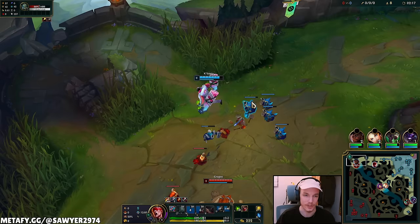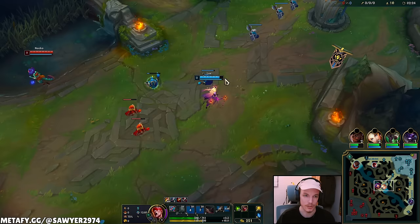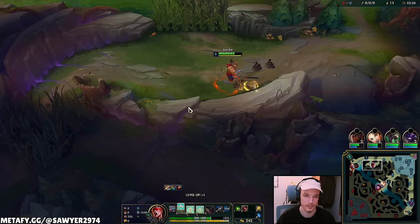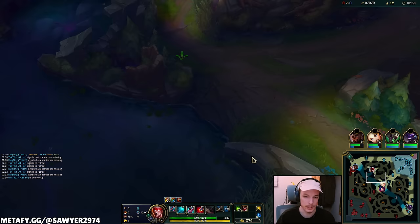As we hit level three I'm going to try to gank top lane, but nothing's really happening up there. We traded flashes with mid at level one in an offensive way, so we know mid lane's flash is down. Ganking from my red side is a little less likely. Gragas is full HP so we won't gank there either.